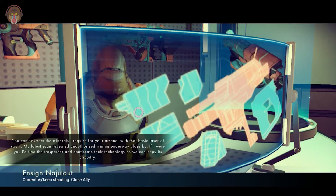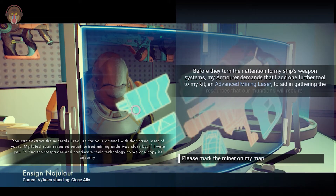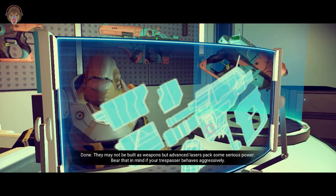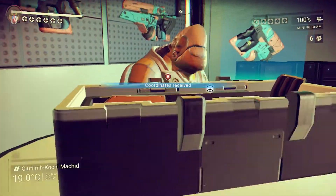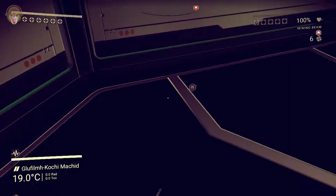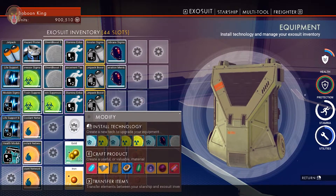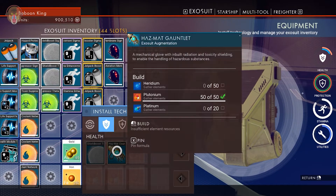Let's go to our weapon smith over here and see what he wants. There is an offer — unauthorized mining underway. Please mark the miner on my map, Mr. Weapon Smith. So now I think this is where we will get advanced mining technology. Way over there is an outpost.